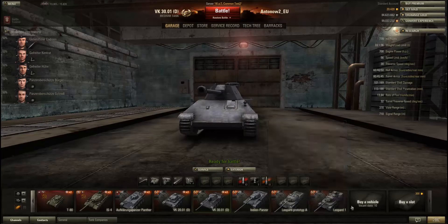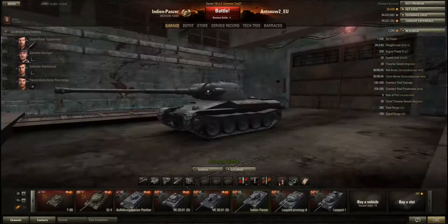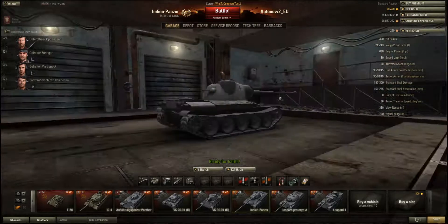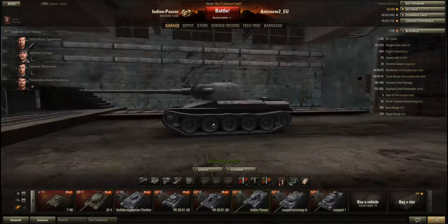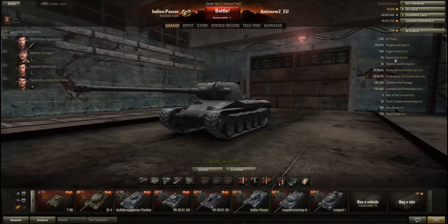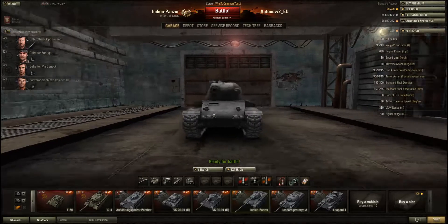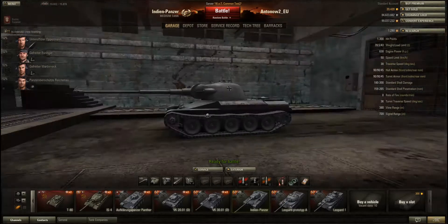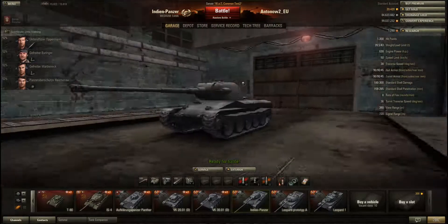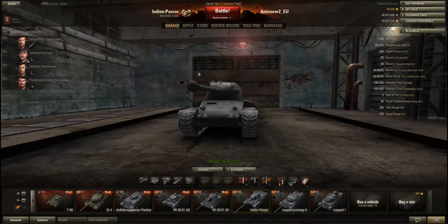Now we come to the really interesting stuff — the new German medium tanks tier 8 to 9. At tier 8 we've got the Indian Panzer, which looks a lot like the Leuver. The top speed is listed as 50 km/h and traverse speed 38 degrees per second — the traverse speed is pretty fast, but 50 km/h? No way — 40 km/h maybe. This tank plays more like a fast heavy tank.